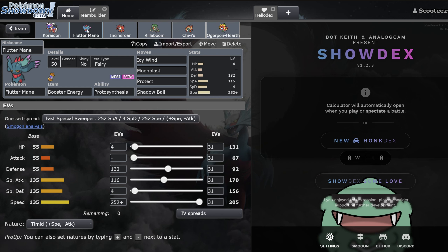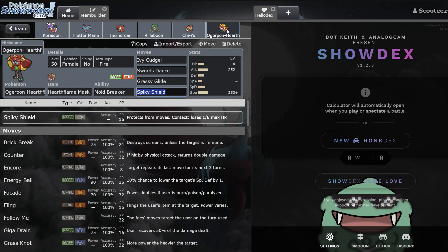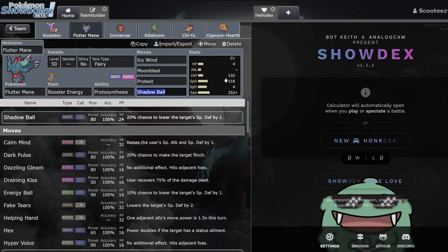Fluttermane — very similar to what we said earlier. I've been a big advocate for Dazzling Gleam over Shadow Ball for the last three formats, but I dropped Shadow Ball back in Reg D. This is the first time you want Shadow Ball — Calyrex-Shadow's in the game, and Wide Guard is everywhere, so Dazzling Gleam feels a little bit worse. This set is just really good: Moonblast and Shadow Ball are both really good STAB moves, especially paired with Chiyu-Lan. Icy Wind on a team like this is very good — Miraidon, Chiyu, and Ogrepawn Hearth Flame all love having Icy Wind from Fluttermane.